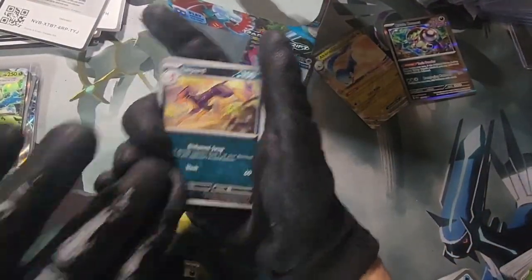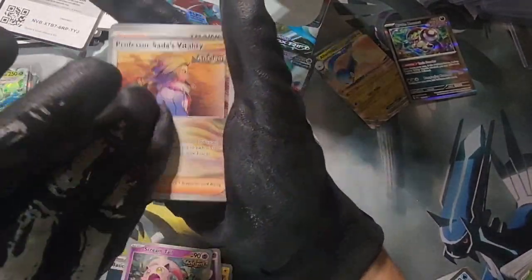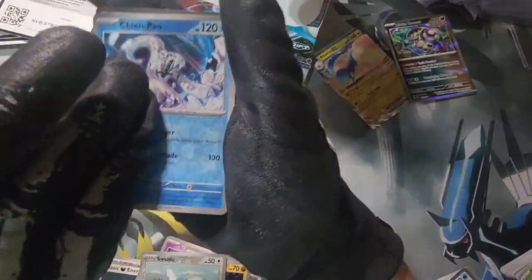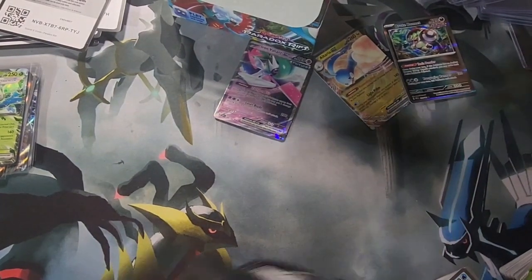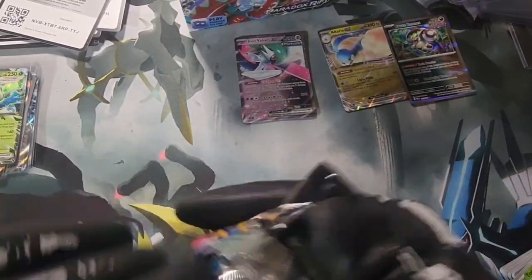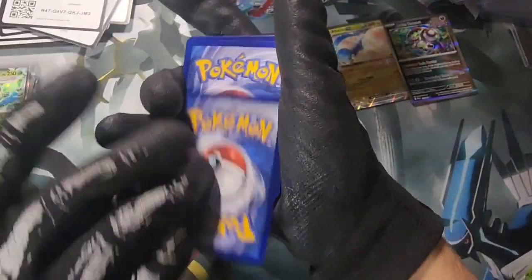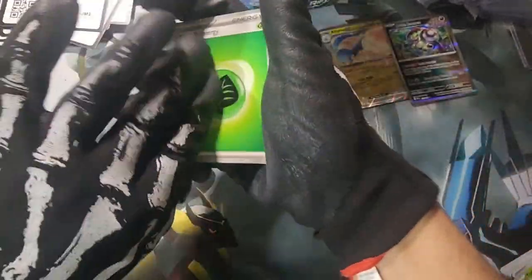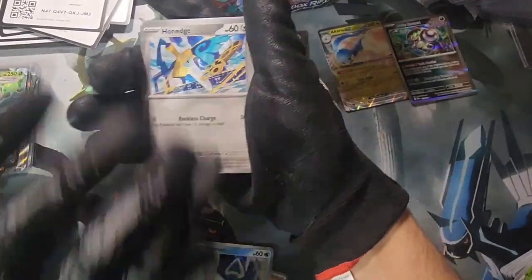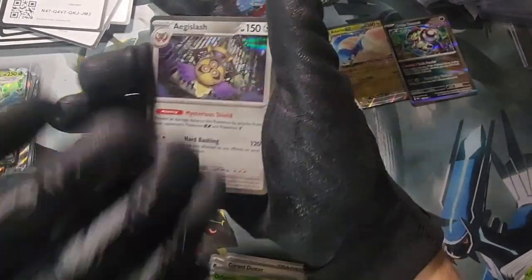Maybe I'll take my wins and move on to the next one — we'll see. I'd like to get my hands on something retro, thinking of spending a couple hundred bucks to get something nice. Maybe Evolving Skies, I don't know, something nice. Tinkatuff, Scream Tail — couple ancients in a row. Chien-Pao and Ting-Lu. Leaf energy, Snowrunt, Toedge, Slither Wing, Technical Machine, and an Aegislash.